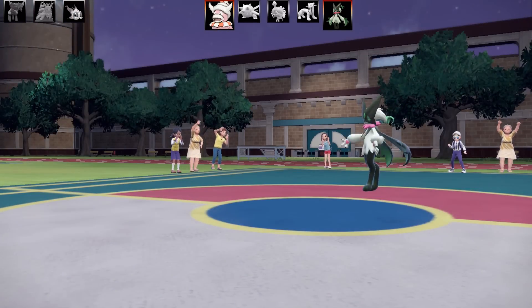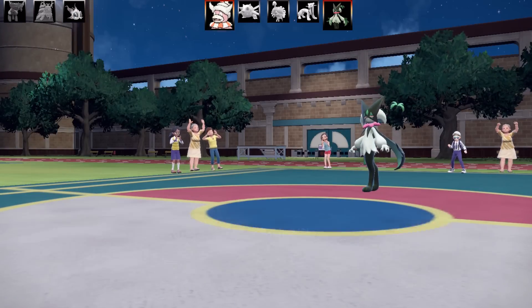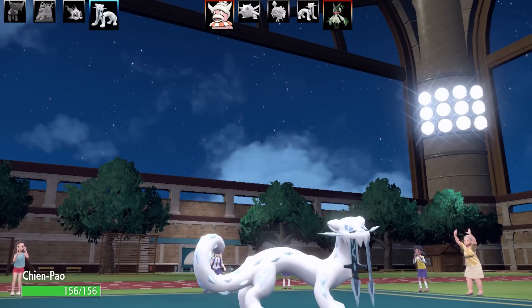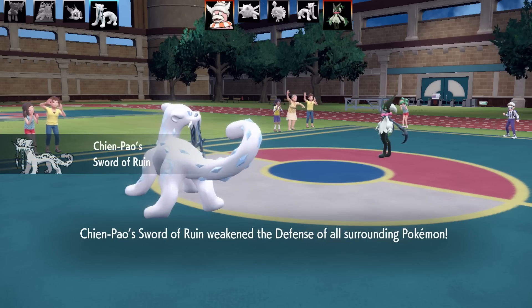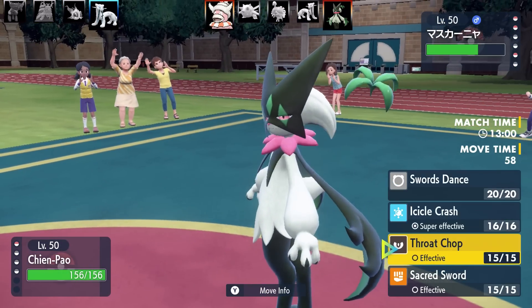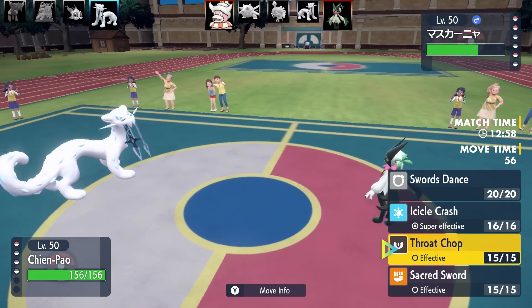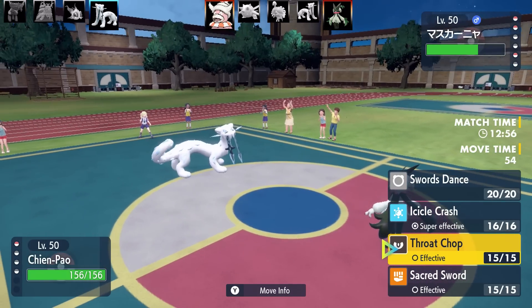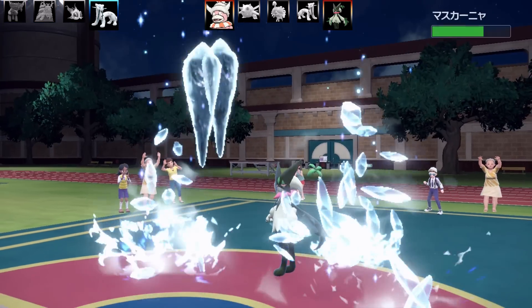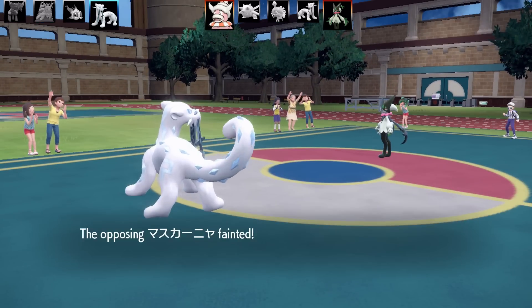Chien-Pao is definitely a physical sweeping Pokemon. I did get a Chien-Pao sweep and I'll probably put that video up soon. This is Max Attack, Max Speed, and Jolly Nature. It's got 135 base speed and 120 base attack. It's a Dark and Ice type, so it is four times weak to Fighting, but you can change that with Tera in the right situation. I've got Lum Berry as the item - I don't like getting burned with this Pokemon.